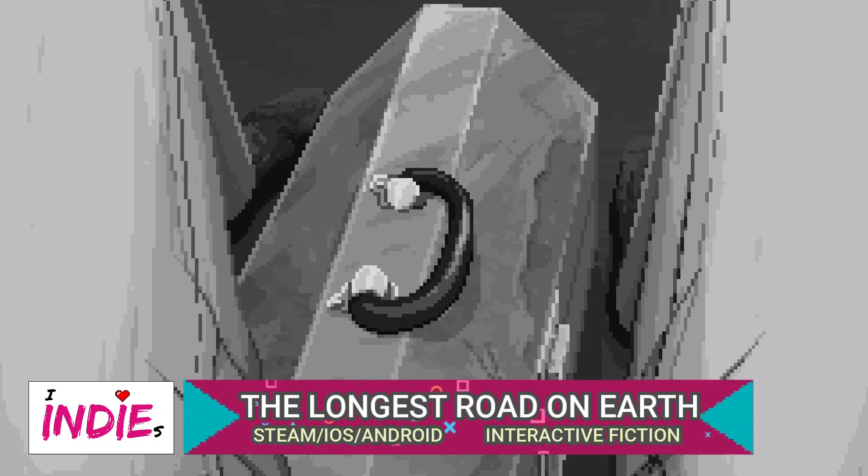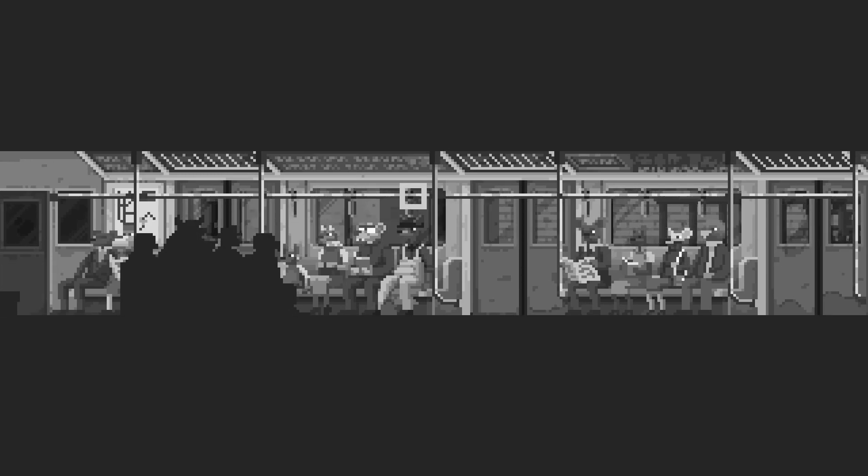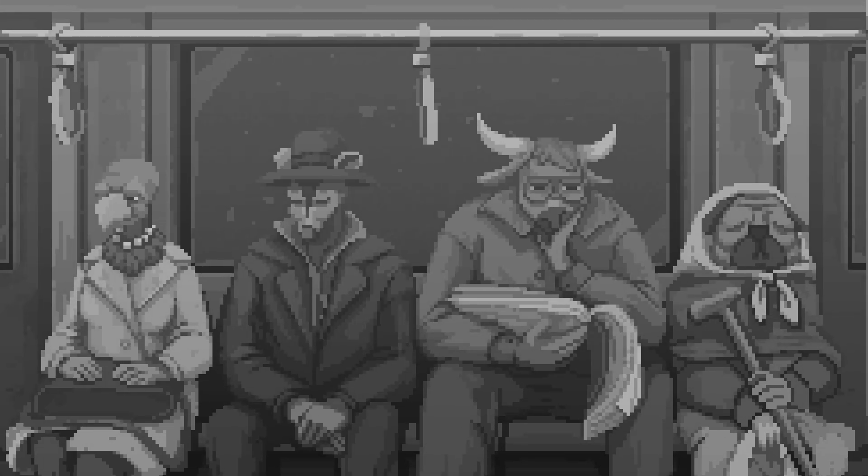Best described as an interactive novel, The Longest Road on Earth is a pixel art tale told in four chapters, each from the perspective of a different character. The game is an auditory and visual experience, with the story told through images and songs rather than words. Each chapter focuses on aspects of everyday life - from strolling to work, to learning your first steps, to riding a bicycle - the simple things many of us take for granted or rarely stop to think about.